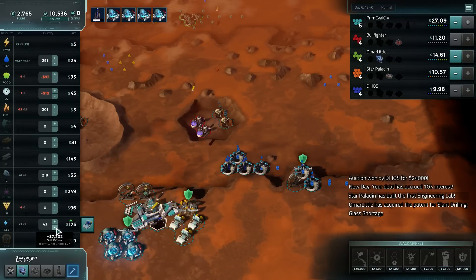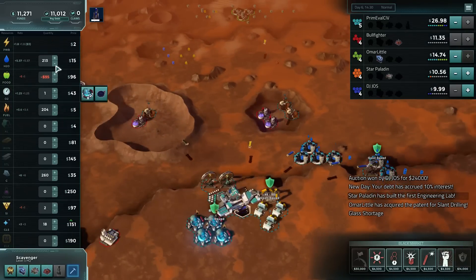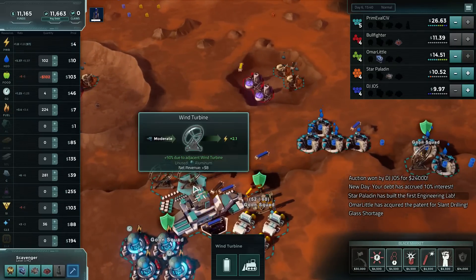Buy our last uncontrolled share, and sell the glass. We can turn the reactors back on — they are now profitable. Not very profitable, but still profitable. And we are going to want to switch these guys. Well, aluminum is super cheap — let's buy that. It is that cheap. We are going to need aluminum to launch our rockets.